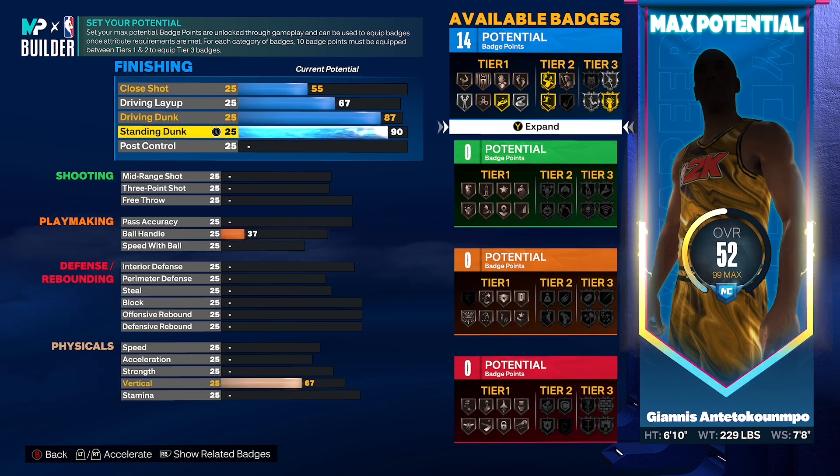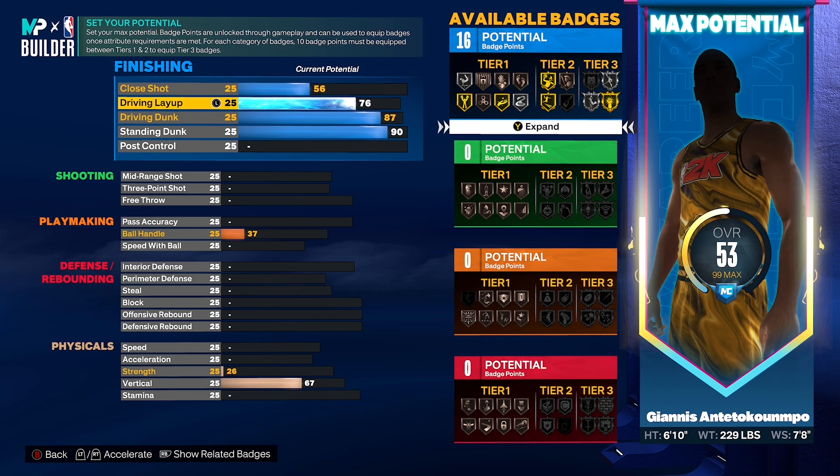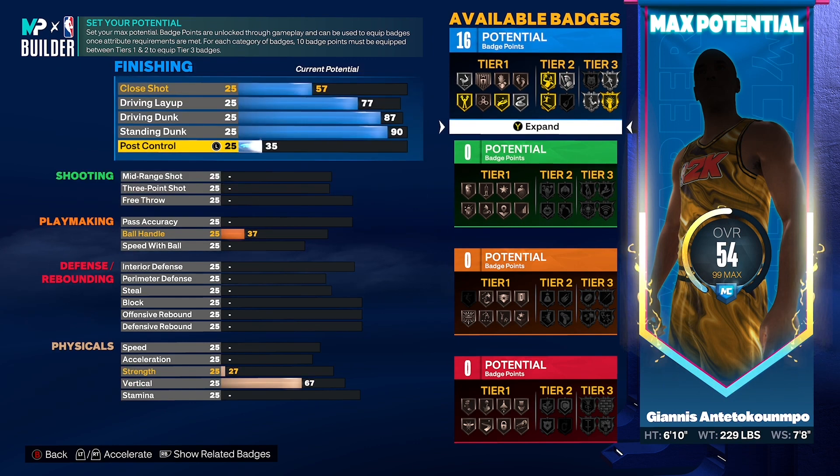This isn't all for the finishing, but as you can see with that 87 driving dunk, you will be able to get pro contact dunks, elite big man contact dunks, as well as pro big man contact dunks. Next up you want to upgrade your post control and that is going to go to an 80.